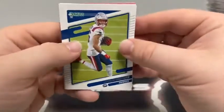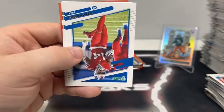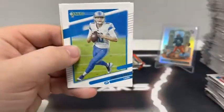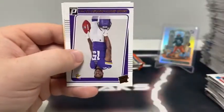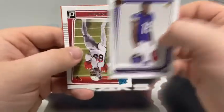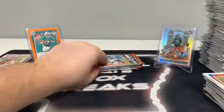This pack begins with Jacoby Myers, J.K. Dobbins, Stephon Diggs for Buffalo, Jared Goff for Detroit, Jameis Winston to the Saints, base T. Higgins, a canvas of Smith-Marsette, and a rated rookie of Rondale Moore for the Arizona Cardinals.